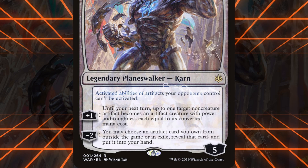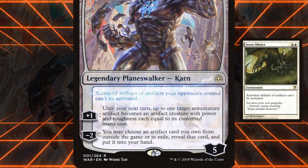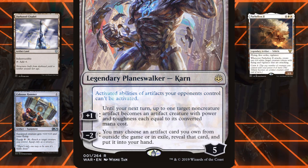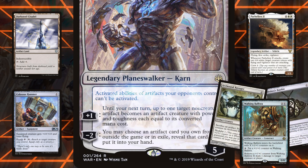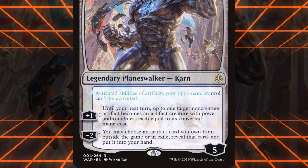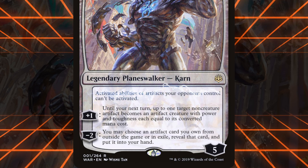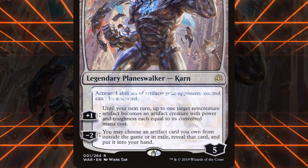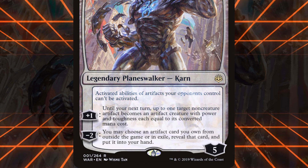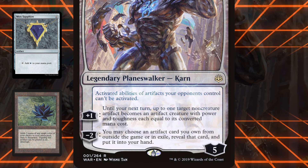Karn's first ability is a static effect that prevents your opponents from activating artifact abilities — a one-sided Stony Silence. Karn stops artifact lands from tapping for mana, equipment from being equipped, vehicles from crewing, and the multitudes of other artifacts with various activated abilities. Since most decks aren't artifact-based, this ability is either a nice bonus against artifact decks like Affinity, or something to combine with Karn's activated abilities. Notably, this ability is significantly better in Vintage due to the format's abundance of Moxen, Black Lotus, and artifact-related powerhouses like Mishra's Workshop.